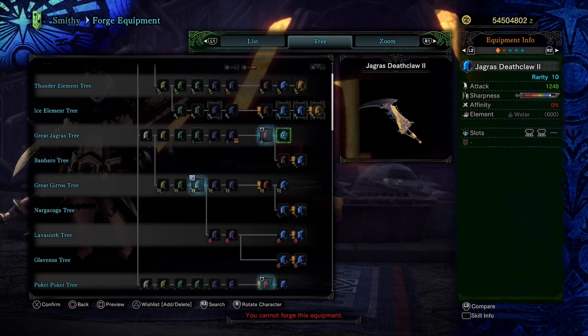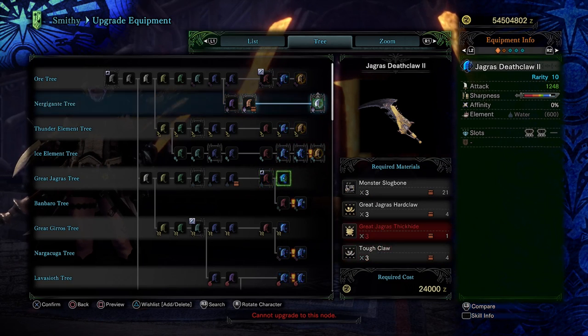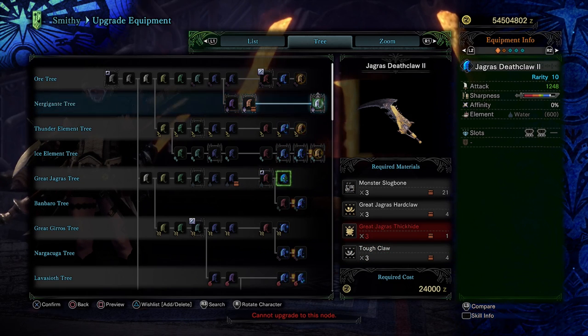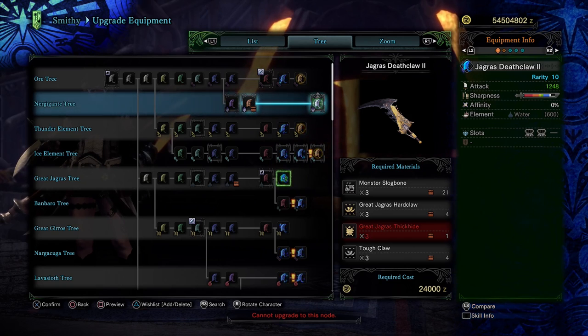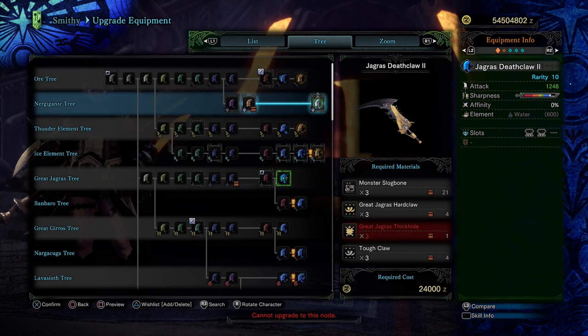First off, if you are using a weapon that has a Jagras Tree weapon, build it as soon as you get into Master Rank. These have 260 base True Raw, are non-elemental for non-elemental boost, and have natural white sharpness — and you can build them from Master Rank 1-star quests. Master Rank Jagras is super easy to kill and farm quickly. One note: the Great Jagras Switch Axe runs an exhaust phial instead of a power phial, meaning you don't get the 70% True Raw from power phial in sword mode. In my humble opinion, not worth it.